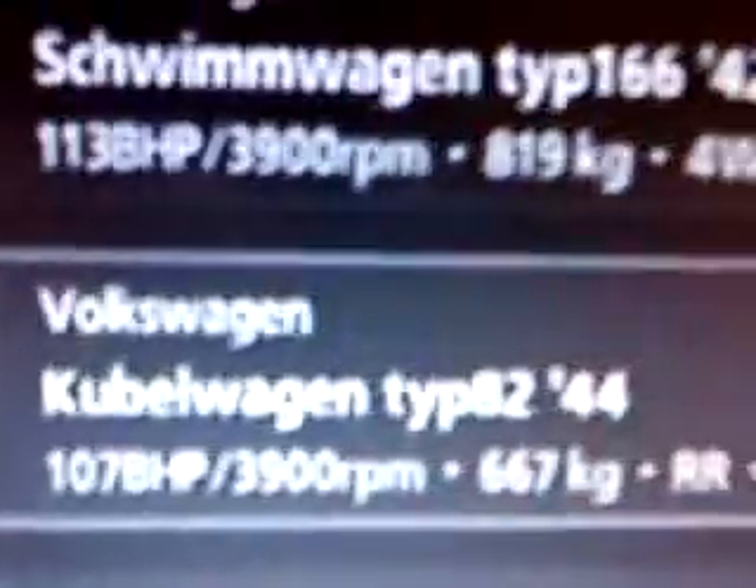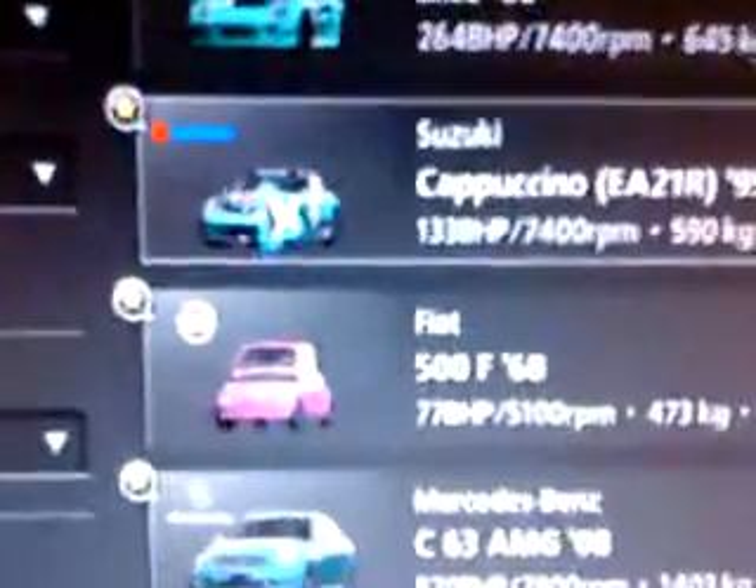Then there's the Citroën rally car — Citroën again, that's quite quick — the Chevrolet Camaro which is a good car with racing mods, Honda Integra, Art Morrison Corvette which is good, Suzuki Cappuccino which is just amazing, Volkswagen Swim Wagon with 130 horsepower, Cuba Wagon with 107 horsepower, Chevrolet Camaro, Samba Bus, and the Ferrari 458 Italia in silver chrome.